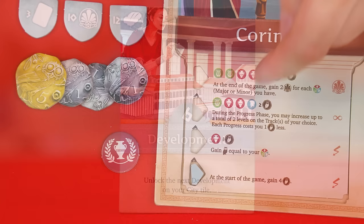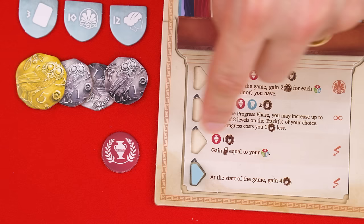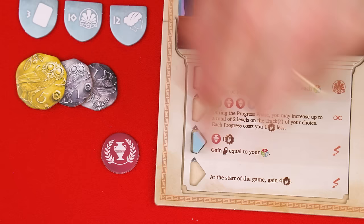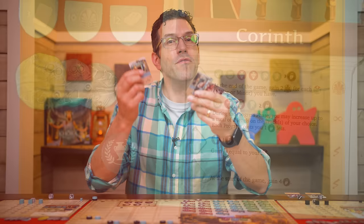The development tile lets you unlock the next development on your city tile. Your developments are here and you start the game with just the first one. To unlock the next one, you must have any knowledge tokens it shows — major or minor versions both work, and you don't spend them. You must also pay any drachma it shows, which returns to the supply, then advance your marker up making its effect active along with any from levels below. A lightning effect happens once when unlocked, an infinity effect is ongoing, and a scoring effect resolves at the very end of the game.